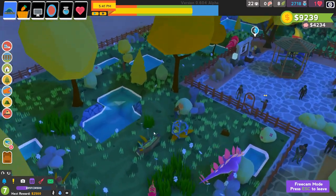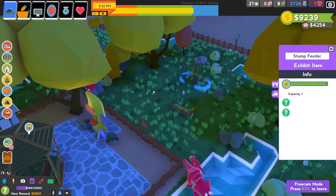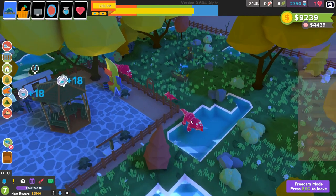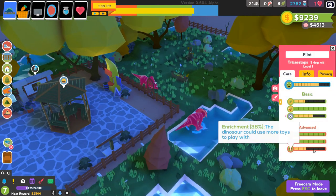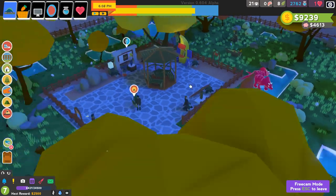Hopefully that made Dom a little bit happier and we'll be able to celebrate some happy dinos soon. We also have the stump feeder over here, so maybe somebody is eating out of that. Enrichment is going up, just slowly, so hopefully we will make this happen.